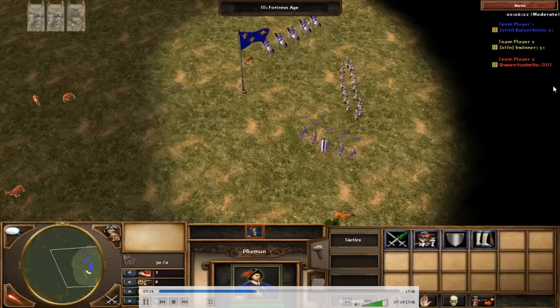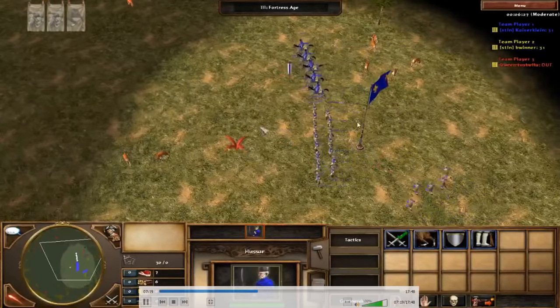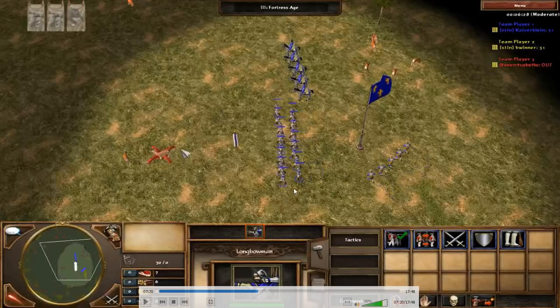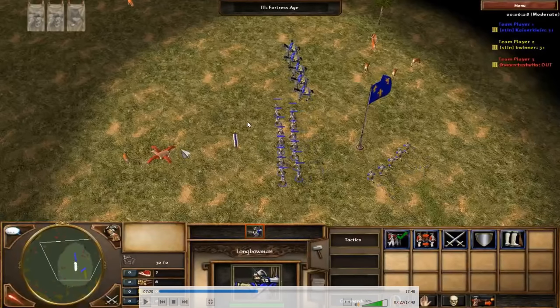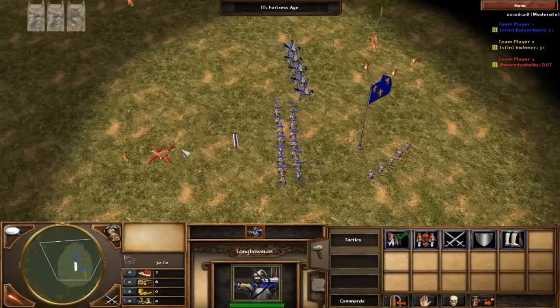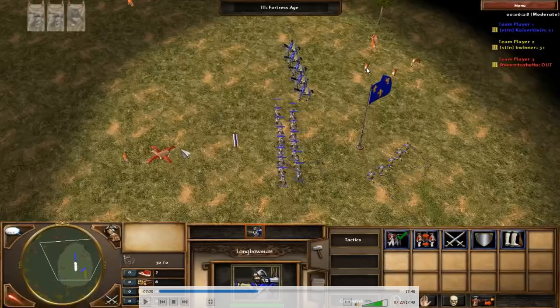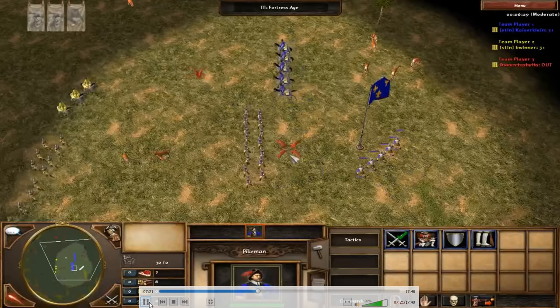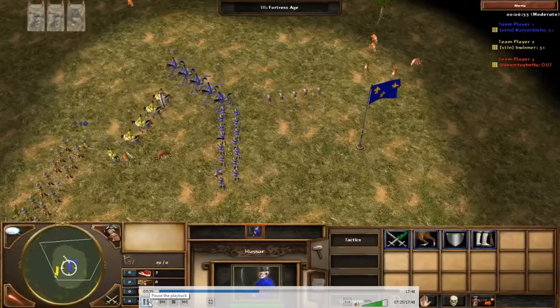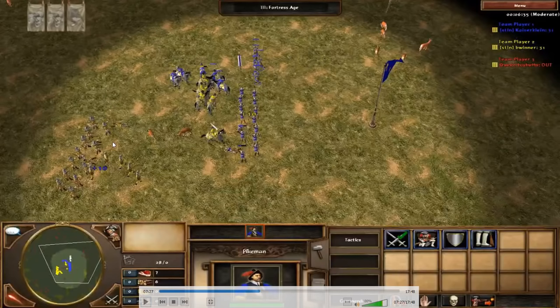Round 7: Longbow + Pike + Hussar — a funny fight because your longbows can't really move, they need to sit and shoot. In this round I use the trick I explained in my first video: making longbows shoot faster with a much higher overall attack rate. Longbows are just so strong against everything, even Hussars, so it's about who has more longbows left at the end. I use the trick right away and get three good volleys in quickly.